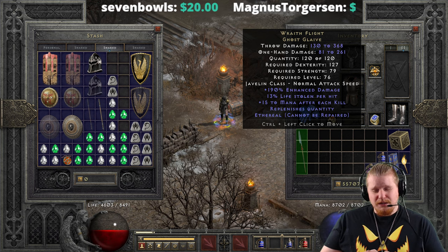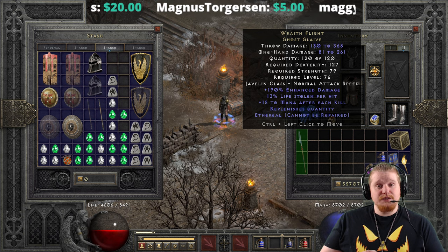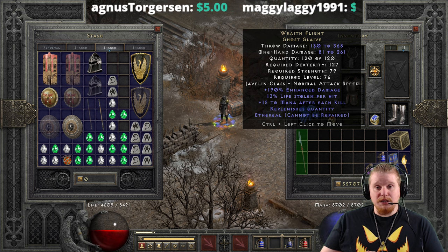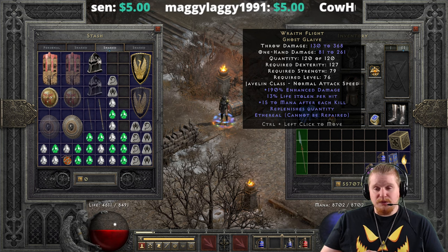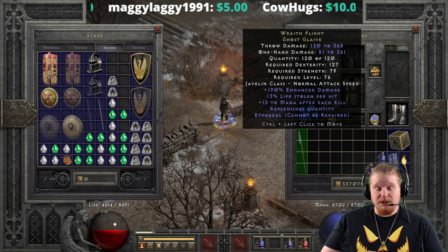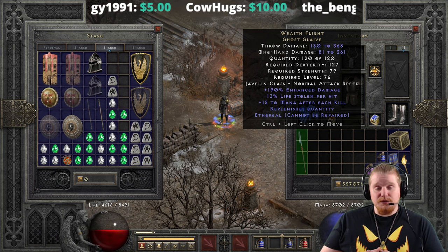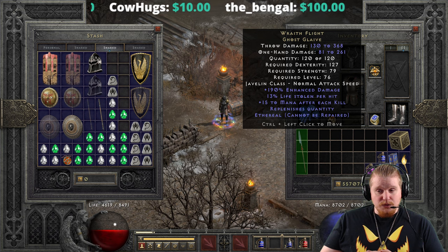We also have a massive, ridiculous amount of mana return per kill of plus 15, and I think this is honestly the weapon's most endearing mechanic. 15 mana after each kill is absolutely bonkers, especially when you're considering somebody who can kill like 20 cows in a second. You're talking about 10 cows being 150 mana, and 20 cows being a nice 300 mana.